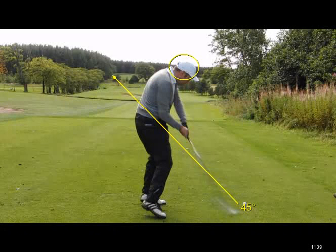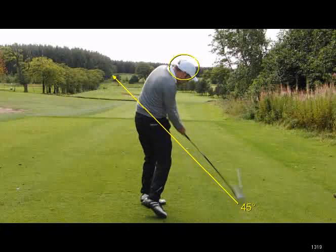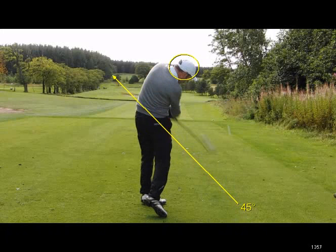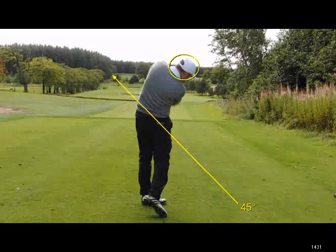Looking here — the clubhead is tracking from an inside path. It looks as if the ball wants to start out to the right, and it would, depending of course on how you deliver the hands. There's the ball leaving the club face, and there's clearly a lot of rotation on the wrist going on there to help you square off.